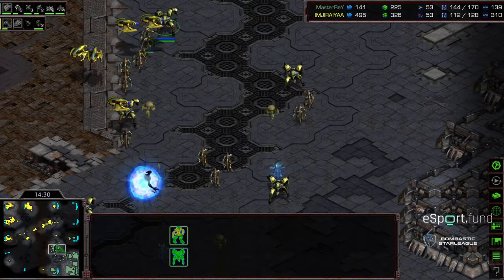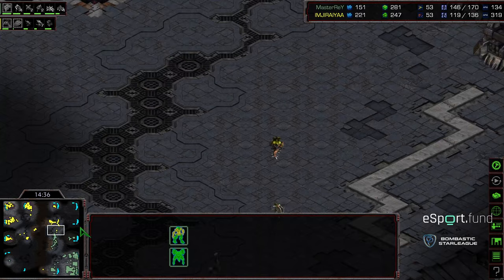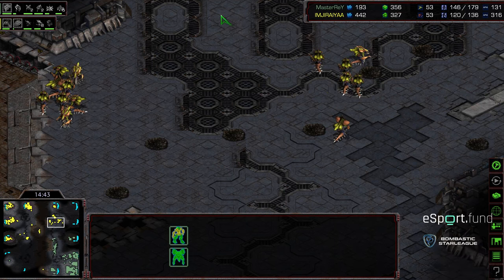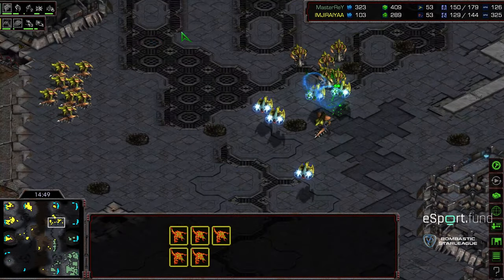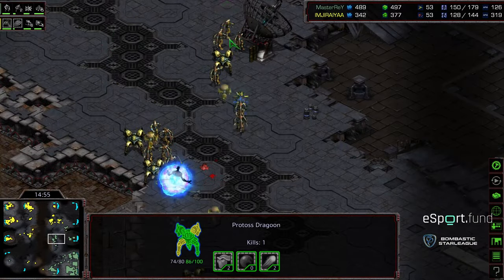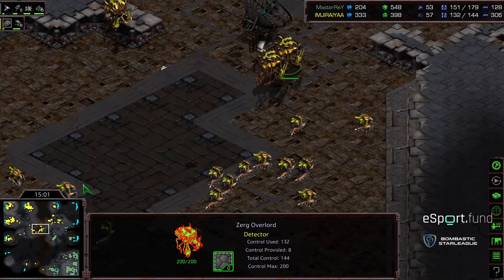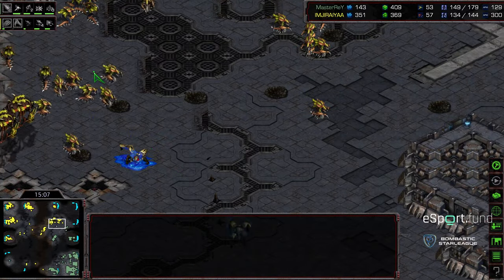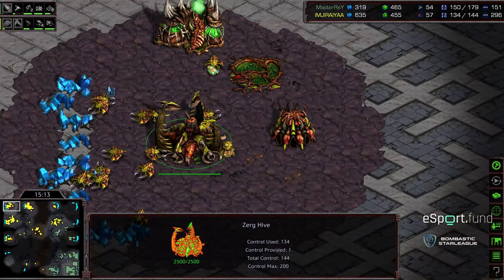Jiraiya planting a lot of lurkers to go for more of that soft containment style we've seen from players like Hawk and Striker. Some zerglings flooding forward. The Corsairs find the hydra force to the north — Master Ray doesn't want to force a fight right here, but he is kind of motioning to that location. He has a lot of territory to cover to defend all this, and he's still not in a position to run up for an attack. This Dragoon is going to get obliterated on top of those initial lurkers. Jiraiya already has hive tech up.